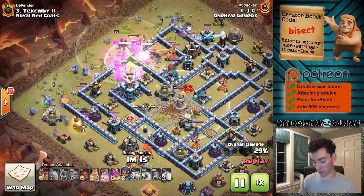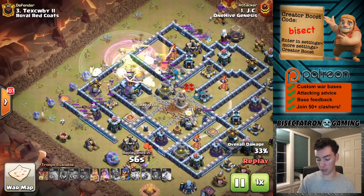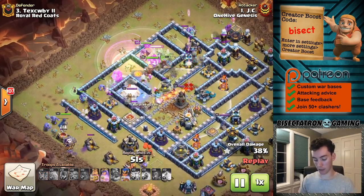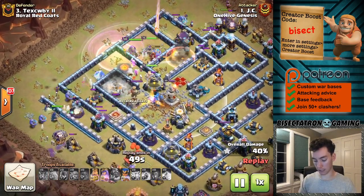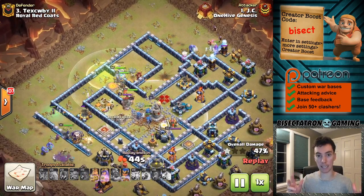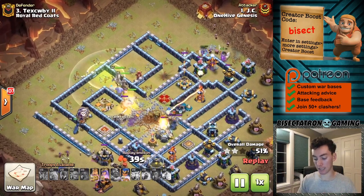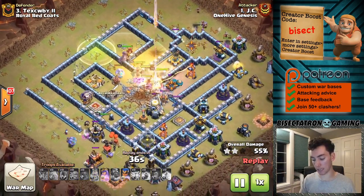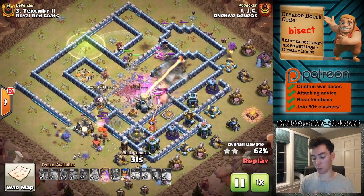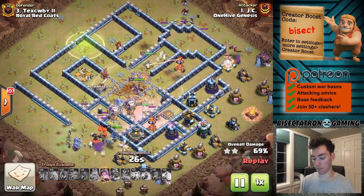Then all you do is use one jump spell, one or two rages — maybe just one rage you have room for — and then lay out all these troops. On the far left, the royal champion; on the opposite side, the siege barracks. You kind of use them on opposite sides, along with the witches and the bowlers, spread out over the entire side you're attacking from. Your three main heroes just go up the gut — that's going to be the main substance of your push through the core of the base, with some witches, bowlers, and maybe the golems.